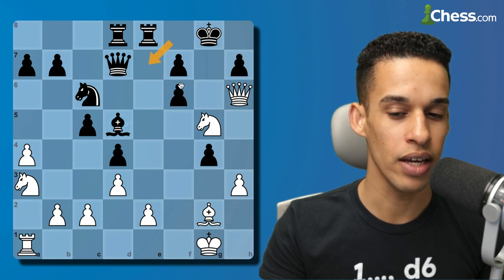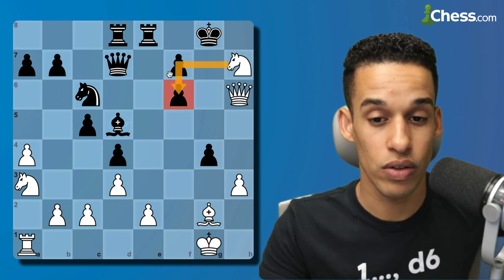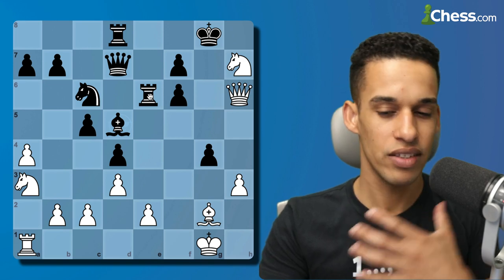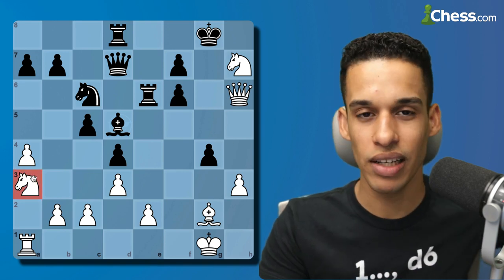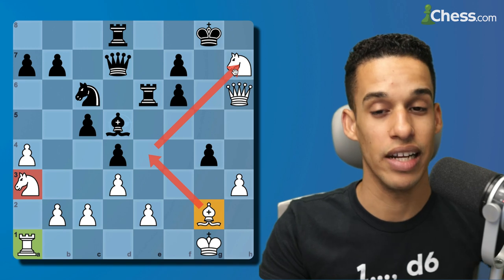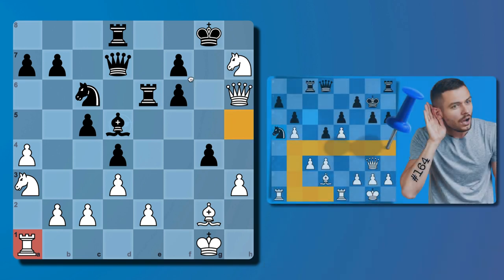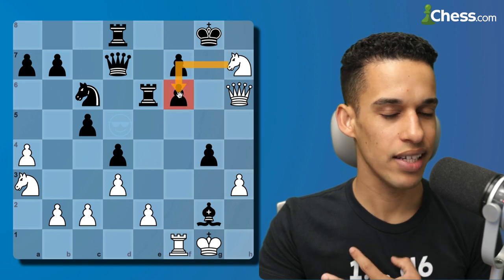After pawn takes rook, I knew queen h7/queen h8 doesn't work — the king simply runs away — but I liked knight takes h7. I'm ready to deliver checkmate on f6, and if they want to stop it they need to give me at least the rook on f6. So rook e6. Instead of taking right away, I thought: if this rook were on h5 I could play knight f6 followed by checkmate. So I decided to bring the rook over; my opponent takes the bishop, and I always had knight f6 available.